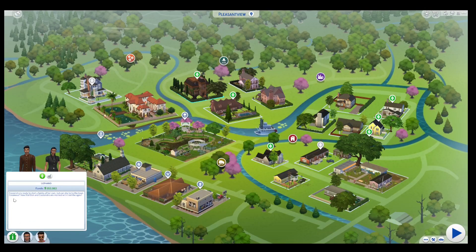I've also updated their family bio to match what's happened. Cassandra is ready to start a family of her own, but can she tame the town Casanova? Now that Don and Cassandra are married, will it last the ages? In the Prima Guide it's suggested that you get Don and Cassandra married.